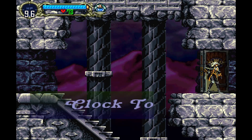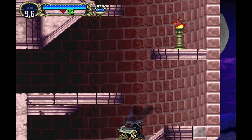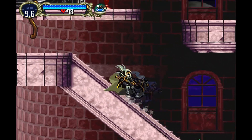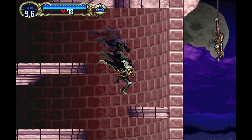Hey everyone, SweetJohnnyCage here, back with another guide for Castlevania Symphony of the Night in the Castlevania Requiem Collection. This time it's for the trophy Vampire's Greatest Hits. In order to get this trophy, we need to find all three transformations — the Mist, Wolf, and Bat — as well as collect all seven power-ups associated with them, so a total of 10 pickups.